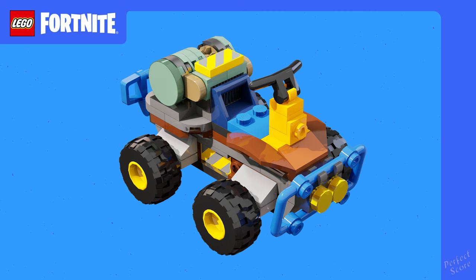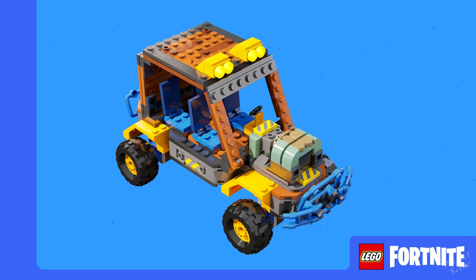In a hurry, the speeder is ideal for zipping from biome to biome. Unlock the recipe for the speeder by adding a power cell, which is a new item, to your inventory. There's the off-roader, which is perfect for carrying around multiple passengers. Unlock the recipe for the off-roader by adding flexwood to your inventory, usually found in the dry valley biome.